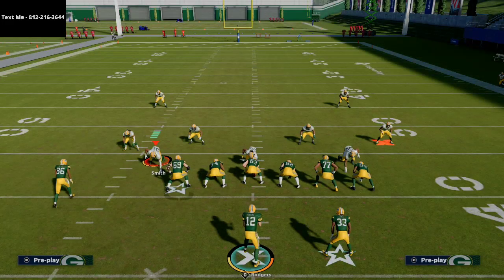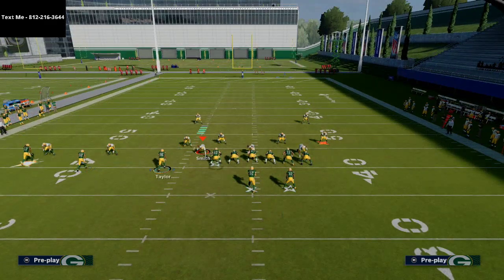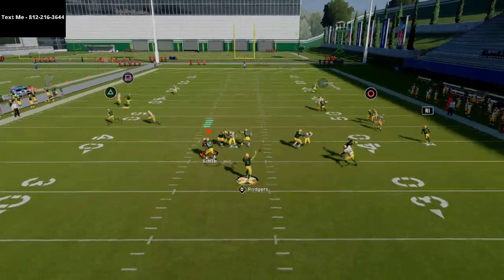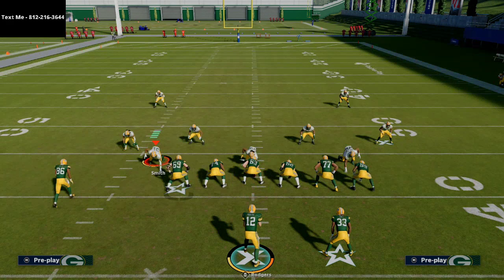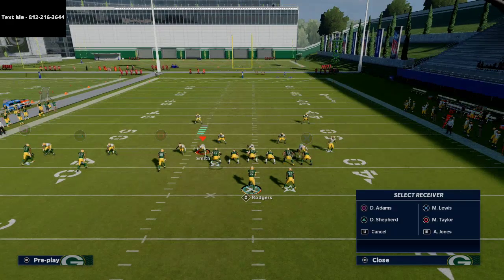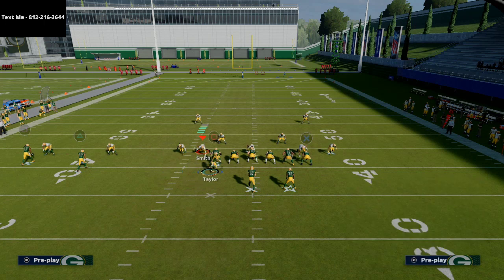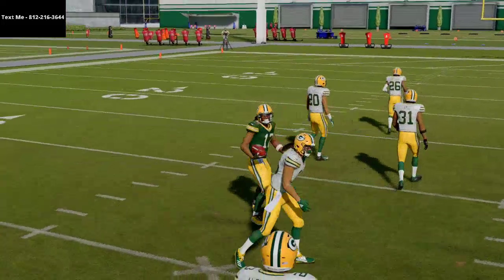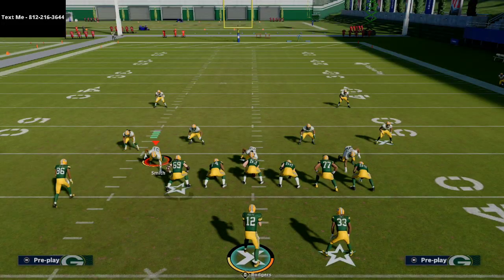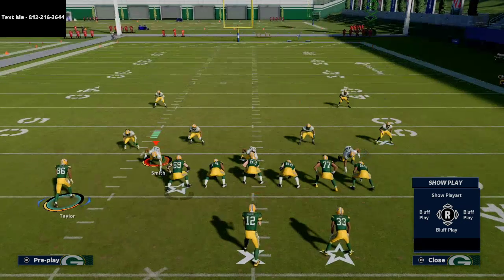If they shade coverage over top — maybe they drop some purple zones on the field — you're gonna get a lot better separation on this dig. He'll go from being even to getting significant separation against man-to-man coverage. This post route over the middle of the field is one of the best routes to beat both man and zone, especially if the middle field is open. I can inside pass lead this route to Devante Adams — he's going to beat man-to-man coverage, especially if he has over 90 deep route running. That stat is absolutely critical.